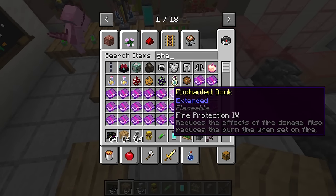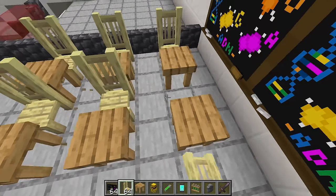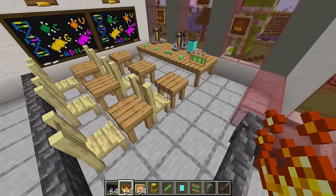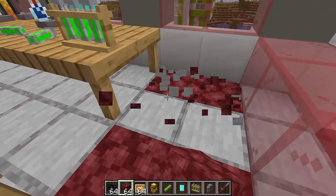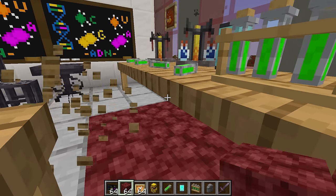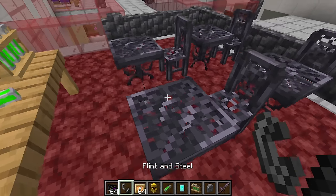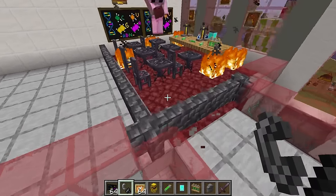I'm gonna place down a bunch of these all over the place. But I also need to place down chairs for all the blazes to sit down. Wait, blazes don't sit down, Mongo. They float around and set everything on fire! Oh gosh, you're right. Which means we need to make this classroom fire-themed. And I need to replace these chairs with iron chairs. I'm gonna replace the floor to be netherrack. Now they won't be able to set anything on fire. Well, they can still set Woodo's ugly school on fire.